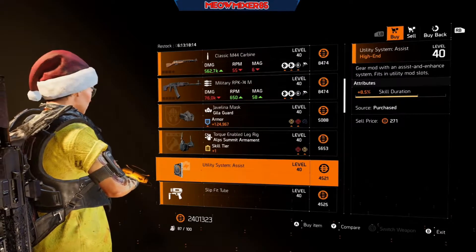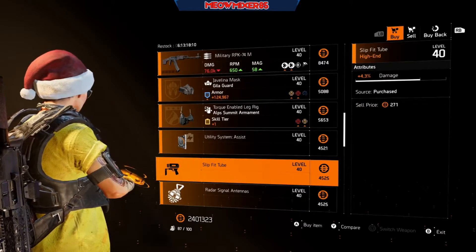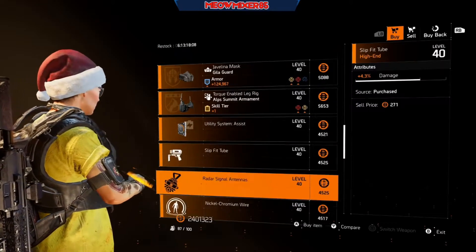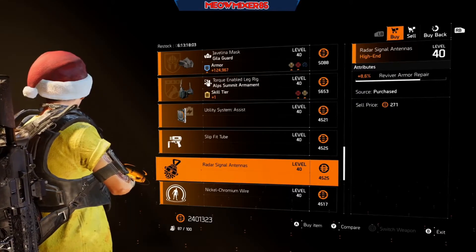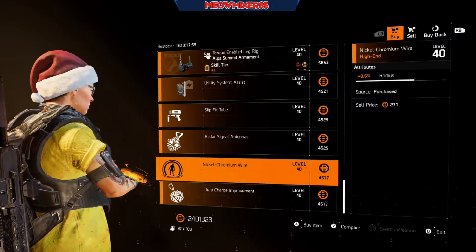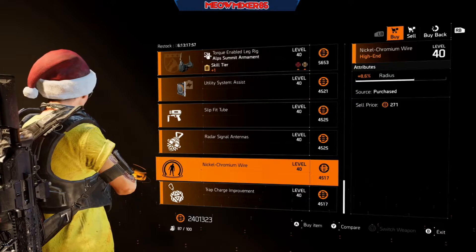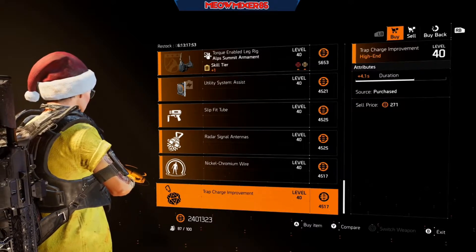A utility mod with 8.5 skill duration, a chem launcher mod with 4.3 damage, a hive mod with 8.6 reviver armor repair, a pulse mod with 8.6 radius, and a trap mod with 4.1 second duration.